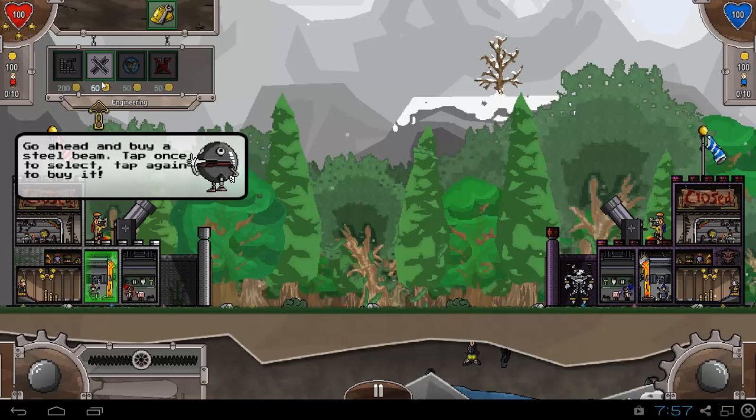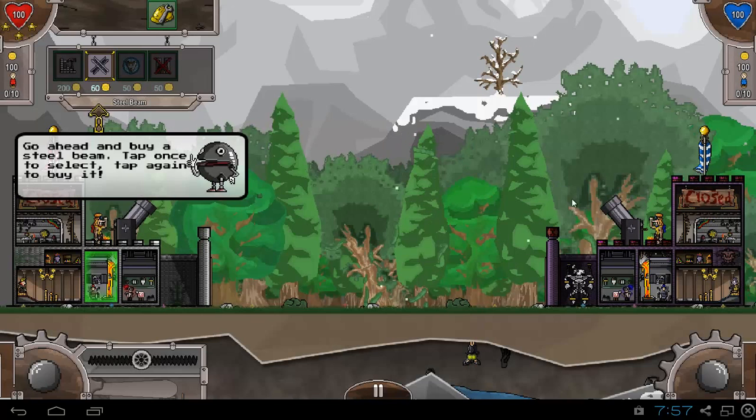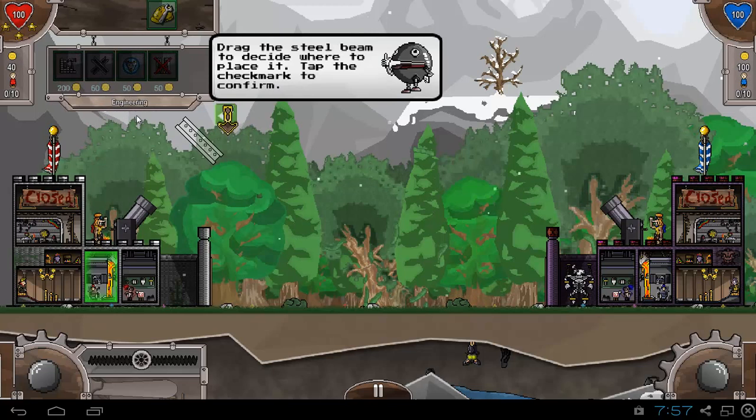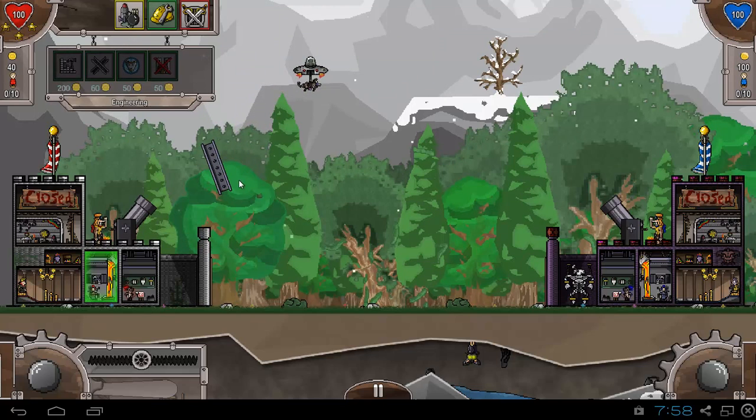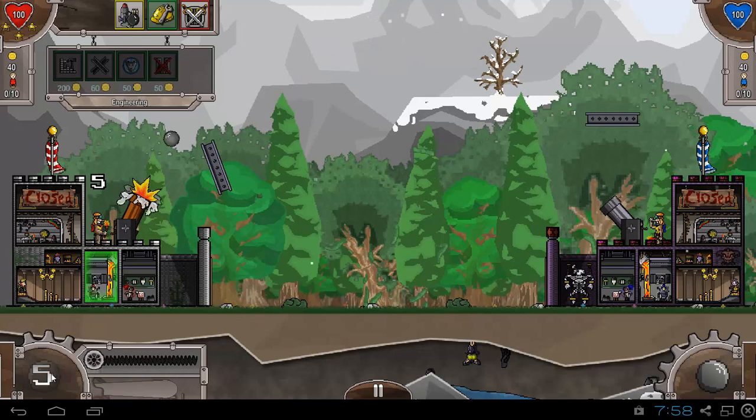It will let me repair the castle and do other upgrades. You can see I can buy a steel beam. If you tap once you'll get an explanation of what it does — you can protect yourself from the enemy's cannon balls this way. This is a steel beam; let's say I'm gonna leave it here. Now let me show you how you shoot — this is where you choose the direction of the cannon. You tap, hold and release to fire your cannon.